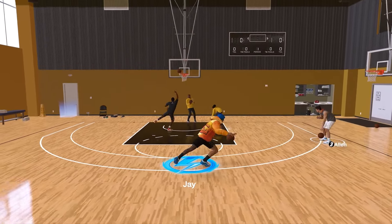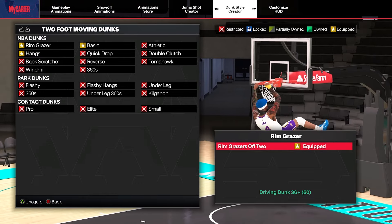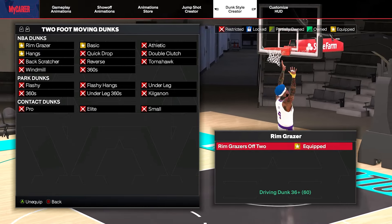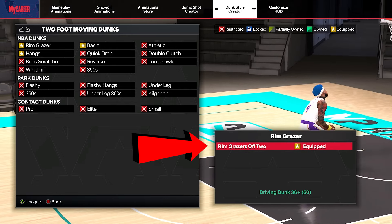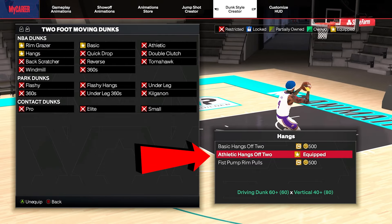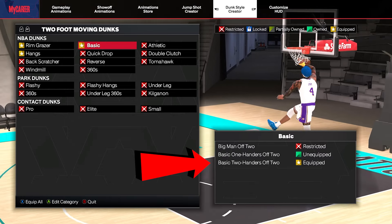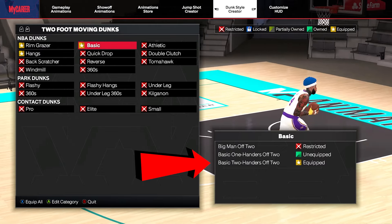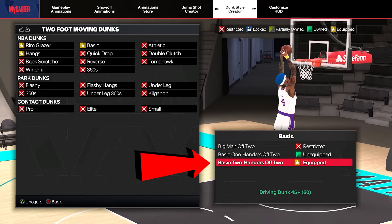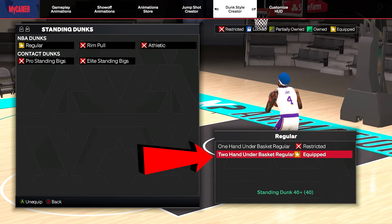Before I let you go, let me show you the dunk packages and dribble packages I use that make this build so nasty. For dunking, I only use two-handed dunks. There are only three I use: Rim Grazer off two, Hang off two, and Basic Two-Handers off two. These animations are basically quick drop-offs, and we all know what quick drop-offs do for our builds in 2K. For standing dunks regular, make sure you choose Two-Handed Under Basket Regular.